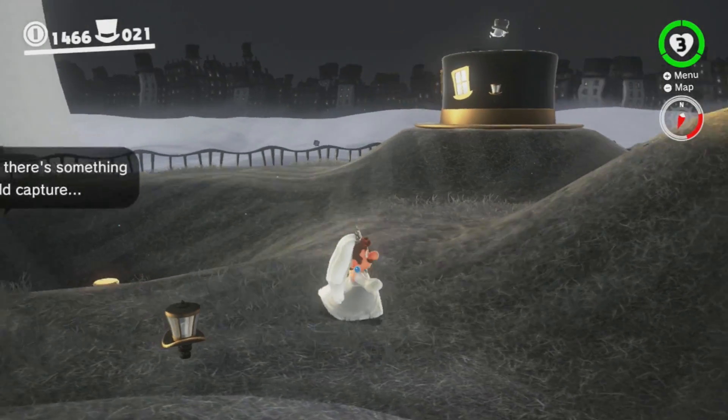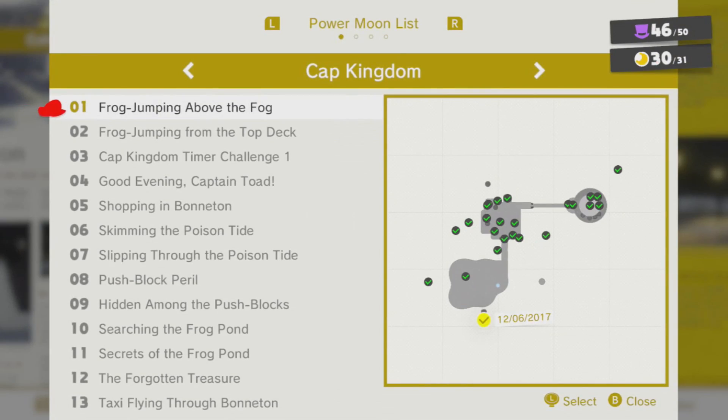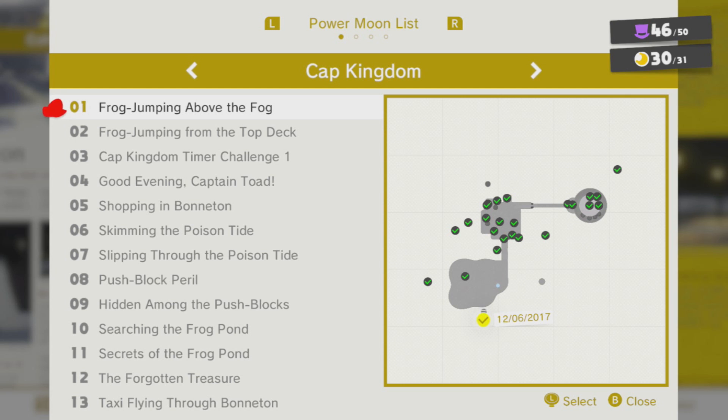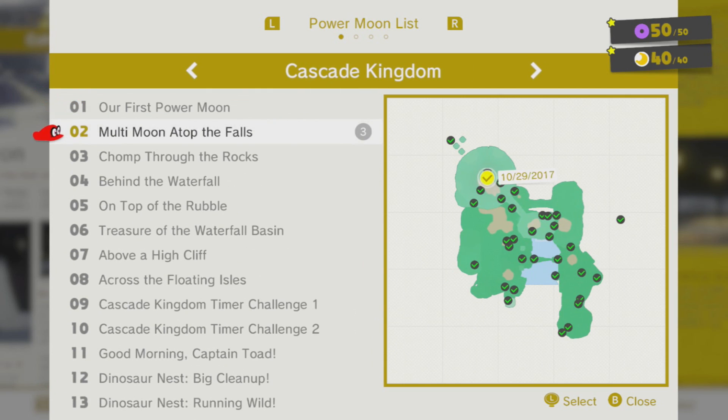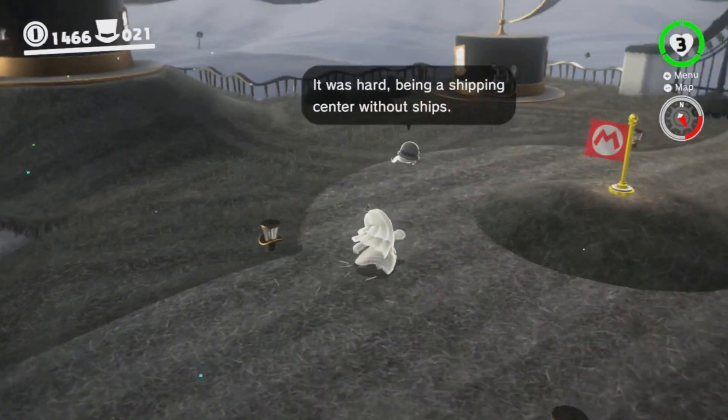Hello everybody, and welcome back to Let's Play Super Mario Odyssey. In the last episode, we completed the Cascade Kingdom 100%. We never have to go there ever again. We have all 40 moons and all 50 coins, so we're completely done with that.